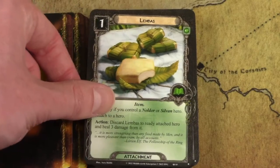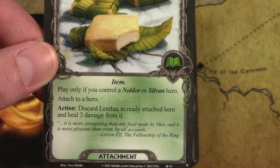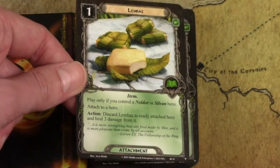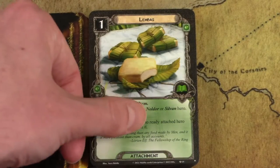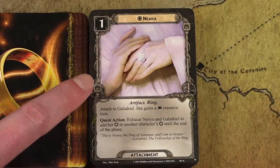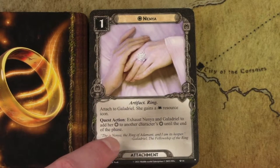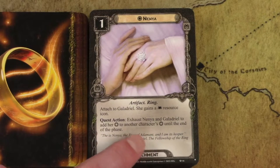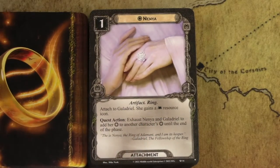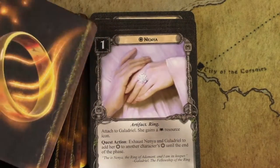Lumbass is an excellent healing and action-advantage card. You attach it to a hero, and you get to ready that hero and heal three damage from it by discarding this card — so it's a one-time use healing and readying effect. Really good in a lot of decks; you just have to control a Noldor or Sylvan hero, which isn't hard. Nenya is Galadriel's key attachment — her ring of power. This lets her use her four willpower by giving it to another character, even though she can't quest herself. It also grants her the spirit resource icon. Really incredible attachment — never play a Galadriel deck without Nenya.